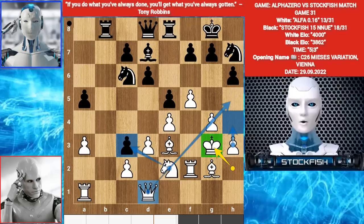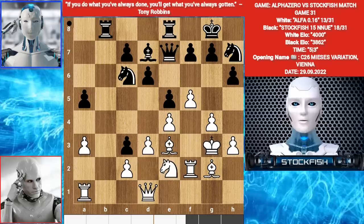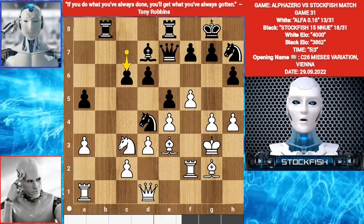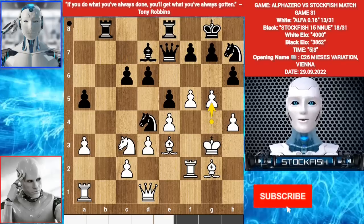The queen will come there after taking the C3 pawn. Queen E7. Knight takes C3. Knight D4. H4. C6. G5.